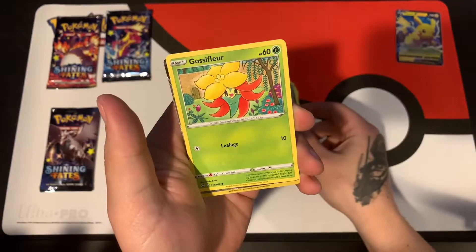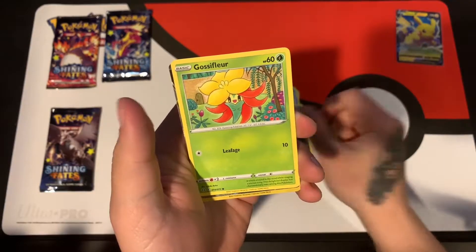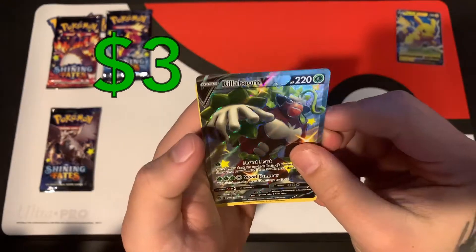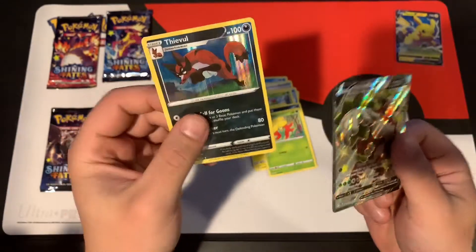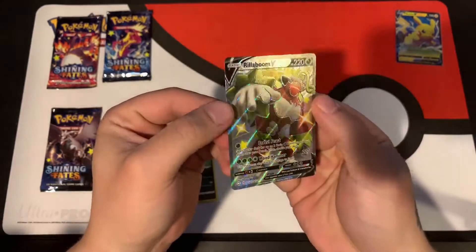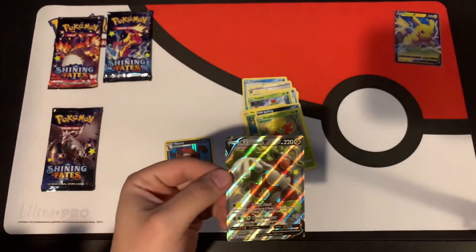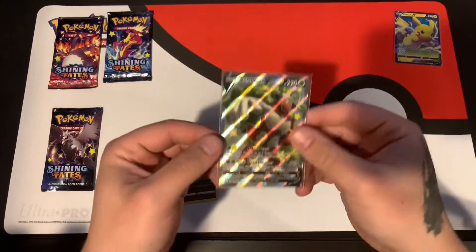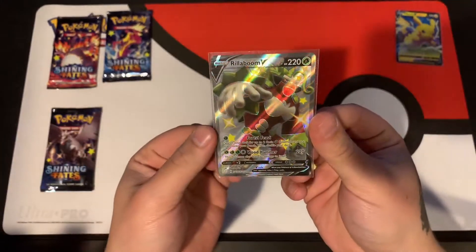I got something behind Gligar — what do we have? Oh, Blupee MV, that looks awesome actually! And behind that — oh double! We got a holo Thievul, and we have the Blupee MV. Look at this beautiful art right here, it's awesome. Let's sleeve him up and throw him next to Pikachu right there. Cool, first pack and already got something nice — sweet!